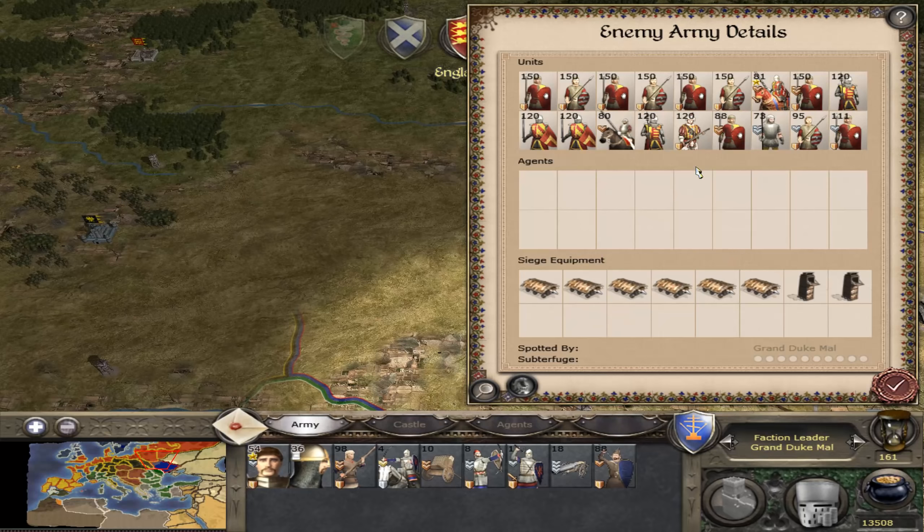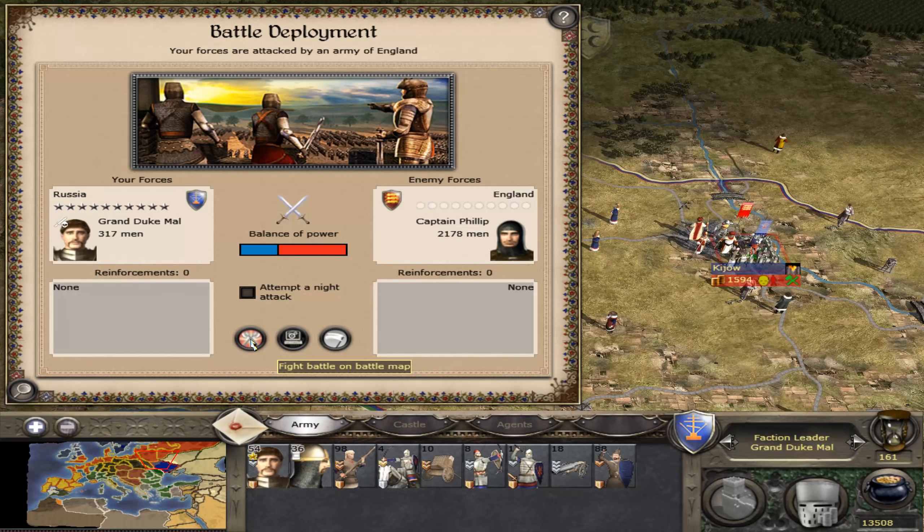The obstacles in my way are definitely going to be the two units of cavalry and their higher quality infantry. But if I can kill the enemy general and then get these guys to rout, it could cause panic amongst their better units. That's our only hope really, because I can't rely on this garbage. Anyway, let's do this.